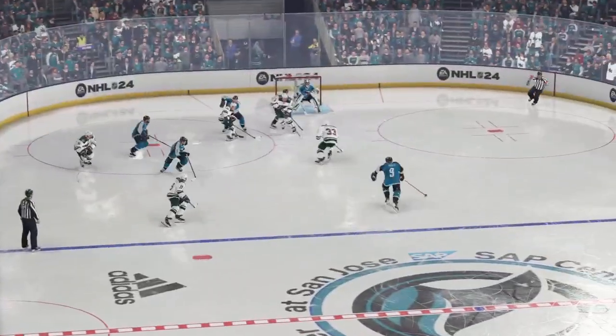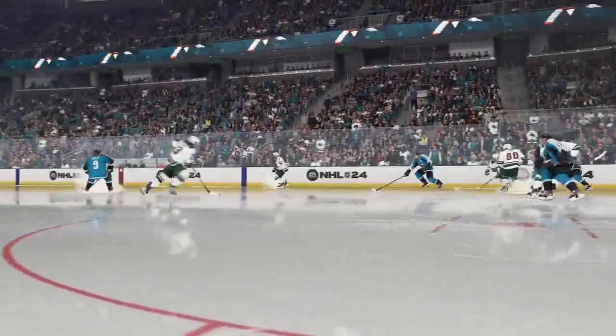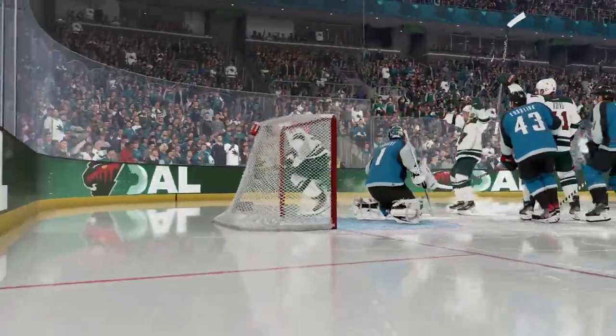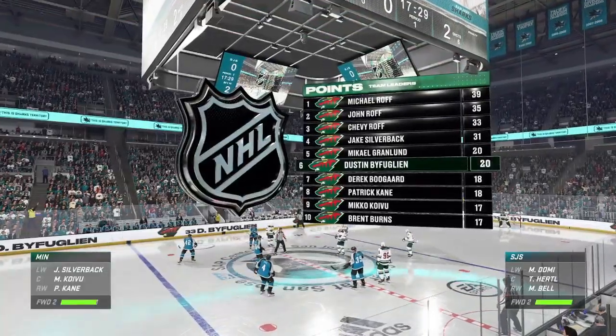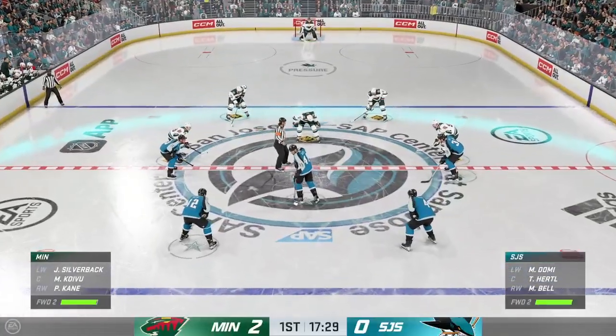They've got the pedal to the metal right now — they're like a freight train. This is frustrating for the goaltender who gets beat down low, and it's all because of a defensive zone turnover. He can't get set to position and he opens up the bottom half of the net. Lots of time left in this period — Minnesota's really controlled the pace of play these last few minutes, leading by two.